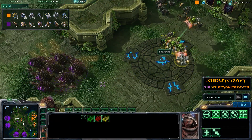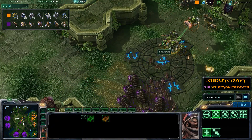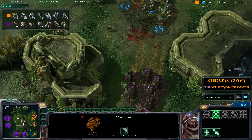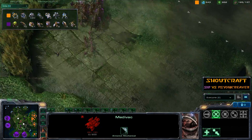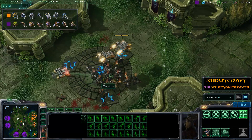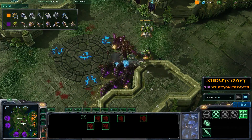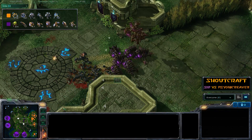Cid wants to avoid a direct engagement unless he's in a good position — he drops Fungal Growth, divides and conquers, nailing the enemy force. A lot of damage done to the Medivacs — one down already. He backs away carefully, not wanting to lose too many units right now. And he also has eight Mutalisks. He may have been repulsed the first time, but the Mutalisks are going to make the real difference now. That's going to be the game changer.